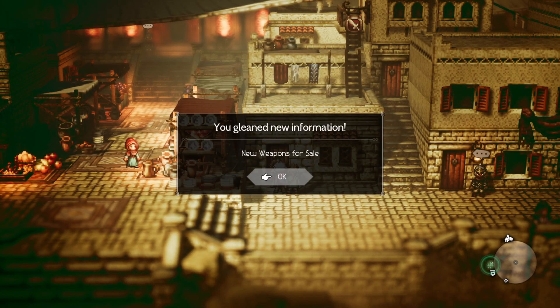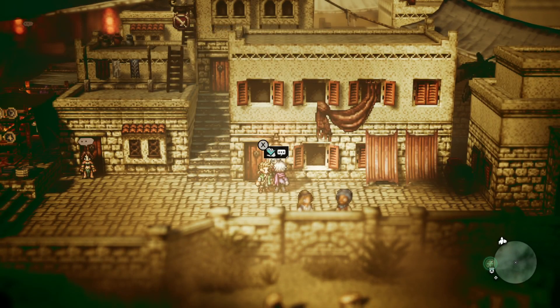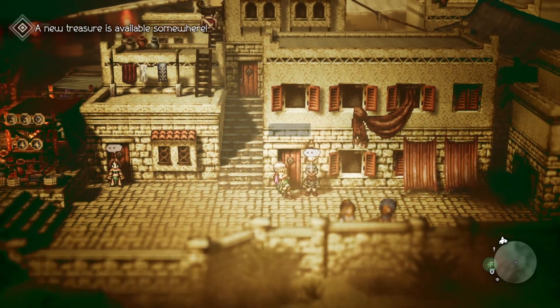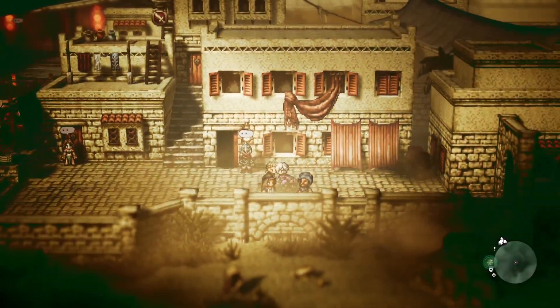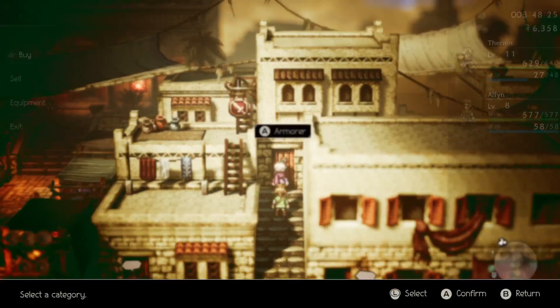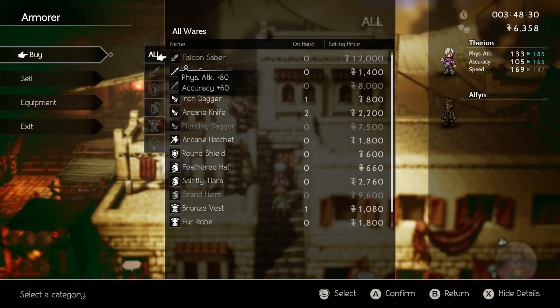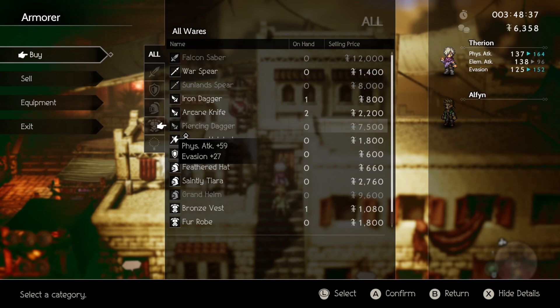New weapons for sale. A falcon saber — I think I already stole that. Oh no, that's a sword. A piercing dagger. Better, quite a bit better — at least for physical damage.